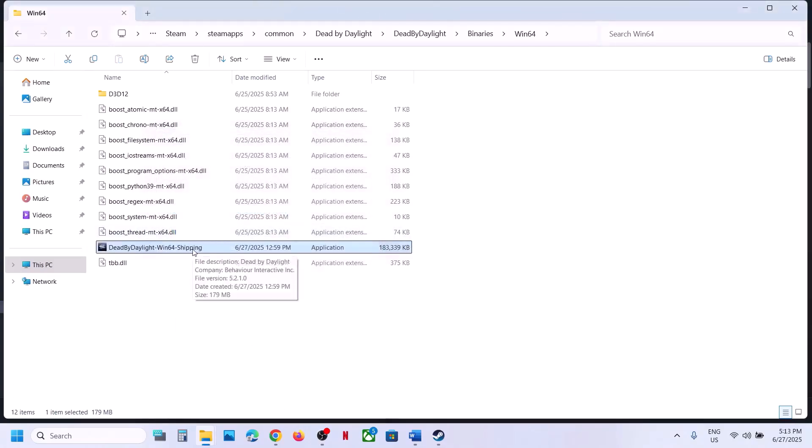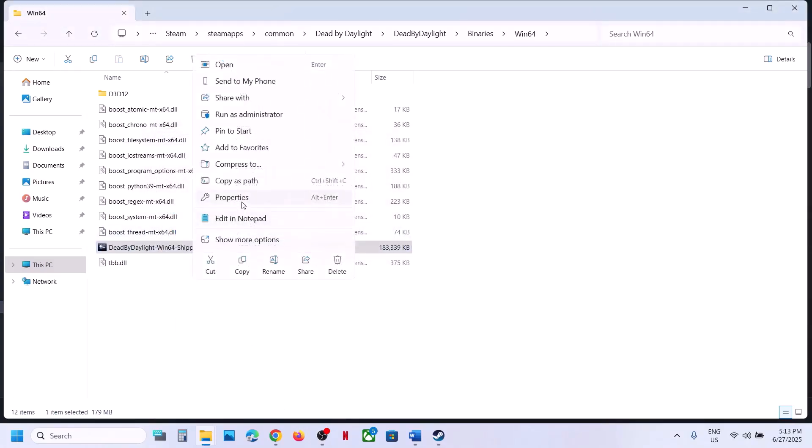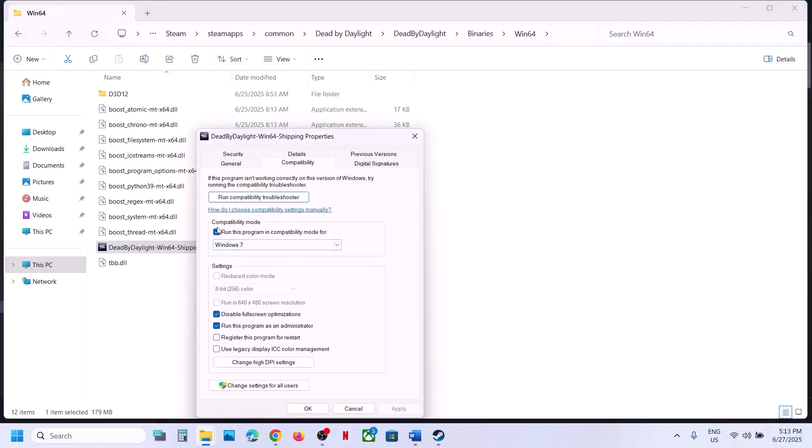Still not working? Select Windows 7 in compatibility mode, hit Apply, click OK, and launch the game. Still not working? Check Disable Full Screen Optimizations, hit Apply, click OK, double-click and launch the game from there, and check.